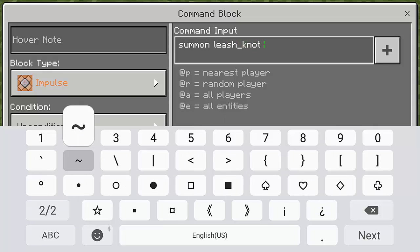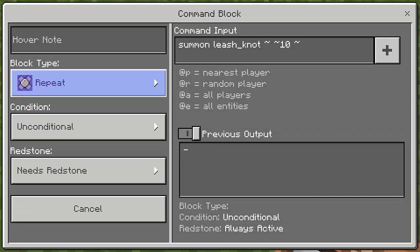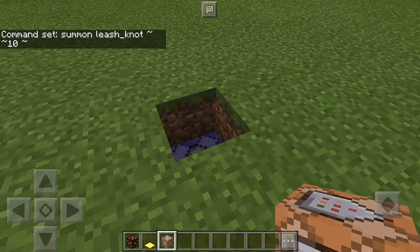Type the command: it must be summon, then leash underscore nut, and then use the tilde symbol three times. On the second one, type a number — let's use 100 — which determines the height. Then that tilde symbol again. Set the block type to Repeat and Redstone to Always Active. And there we go — you can see the floating leash nut.